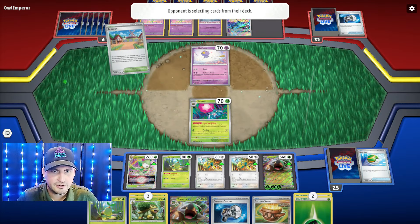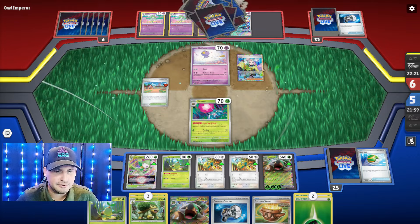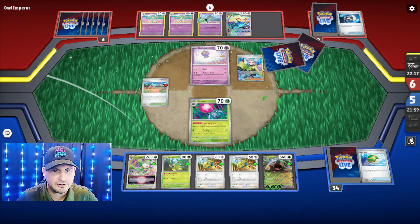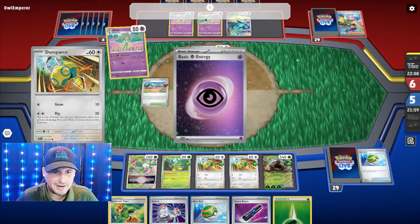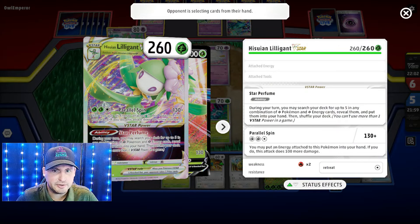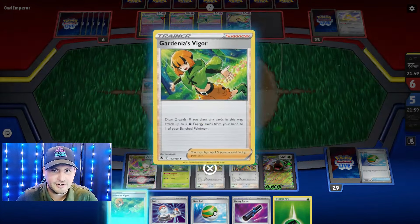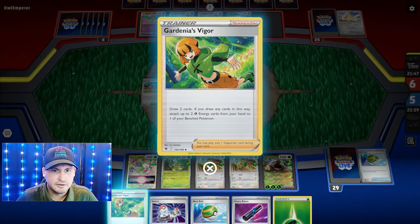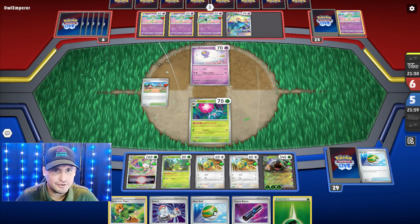We need to attach energy to the other Turtwig as quickly as possible. They're going to Counter Catcher the Rabsca to try to take that out. We've got a Turtwig but need another. They're going to try to take that out — fair enough — because then they can Scream Tail again. We had so much going for us. We get a Heavy Baton which is actually really good, and we got a Gardenia's Vigor. Energy is not really going to be our problem. We can hit for 230 but we can attach using Gardenia's Vigor to one of our benched Pokemon.